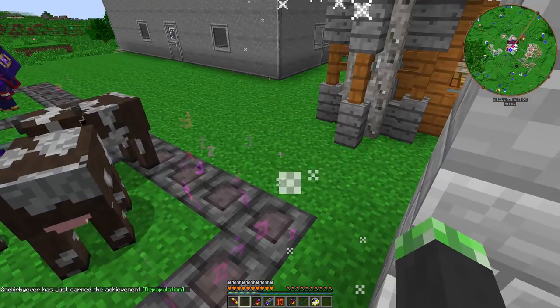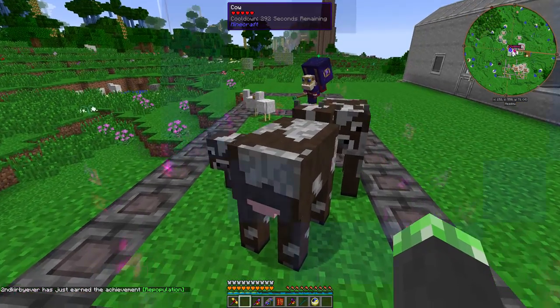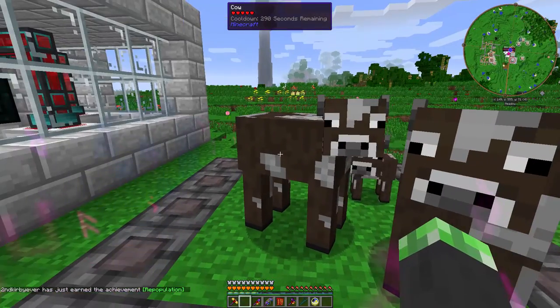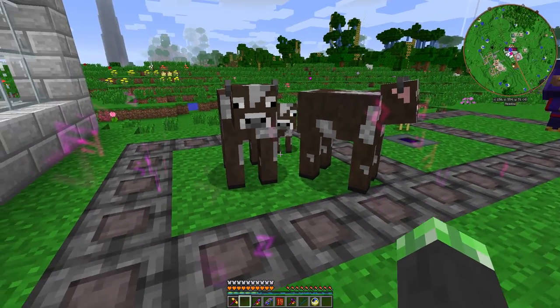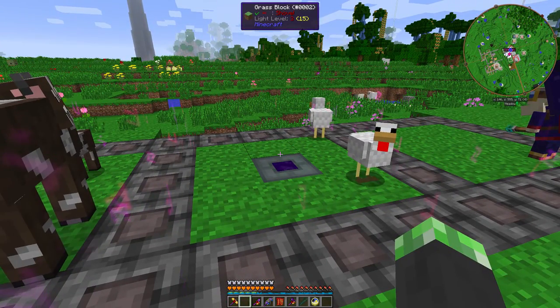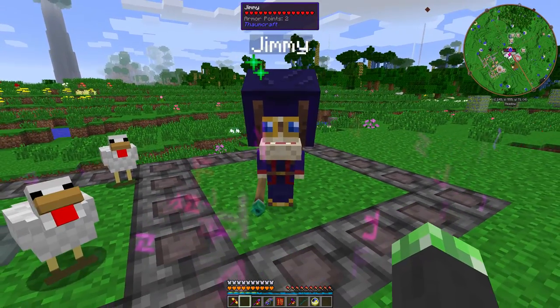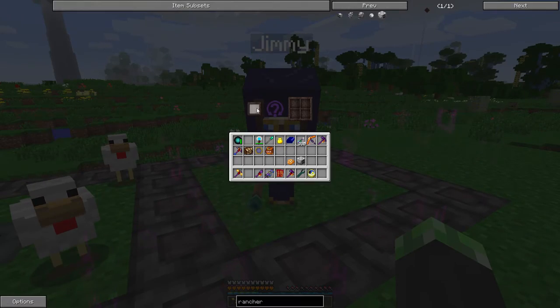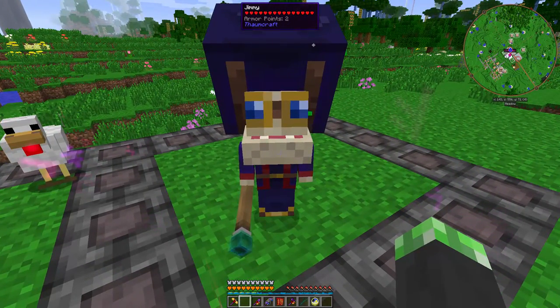Repopulation — breed two cows with wheat. It looks like these guys take five minutes until they're ready to breed again. I could gamble with them a bit more and maybe get that nice wand focus. The pex curse wand focus is pretty cool.